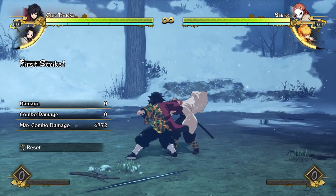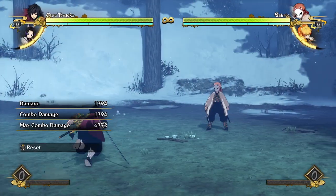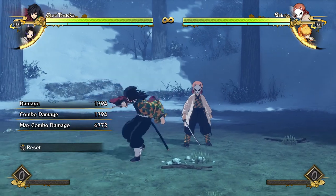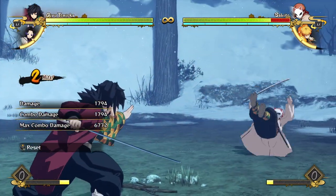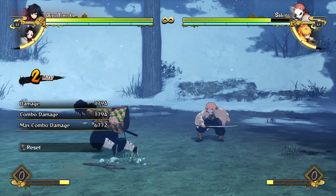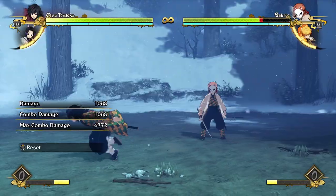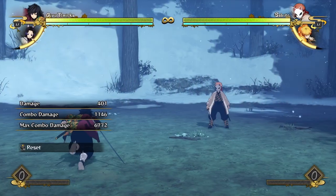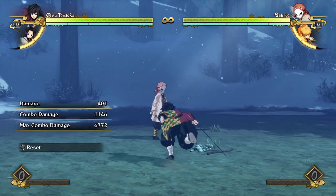His grab is also kind of average — it has decent range but nothing ridiculous like Nezuko or Hinokami Tanjiro. It does above-average damage though, which is a pretty decent chunk for a grab, and it leaves you quite close so you can go for an armor attack on wake-up or a water wheel, whatever you like.